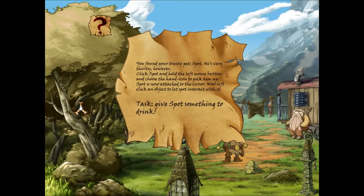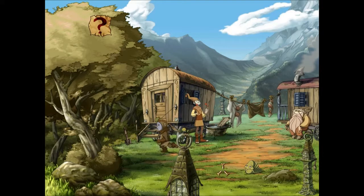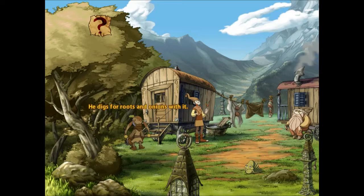You found your trusty pet Spot — he's very thirsty, however. Click Spot and hold the left mouse button, then choose the hand icon to pick him up. Spot is now attached to the cursor. Now let's click an object with Spot and interact with it — give Spot something to drink. Now can we wake up this annoying guy? It's a shovel. That's Grandpa's shovel — he digs for roots and onions with it. Working in a compost heap, I think he stirs the soup with it too. No, that's not a spoon. Strange — where did I even get that idea from?